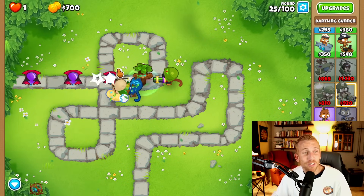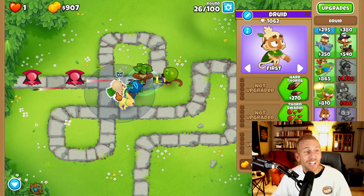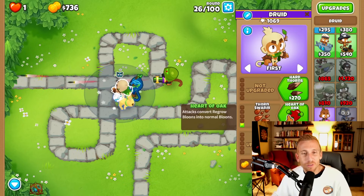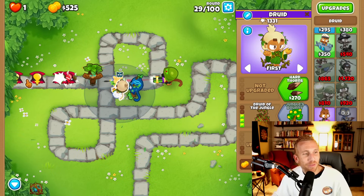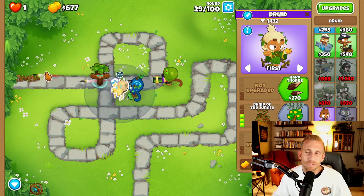The Dartling Gunner keeps the bloons pretty much at the front of the track, but we can even improve on that to keep them before the track. We're going to grab Thorn Swarm, Heart of Oak, and Druid of the Jungle. He places a little thorn on the ground that pops all the bloons that float over it.